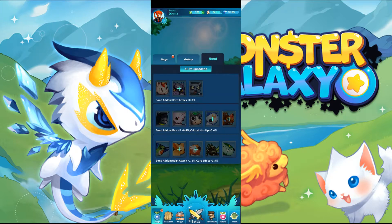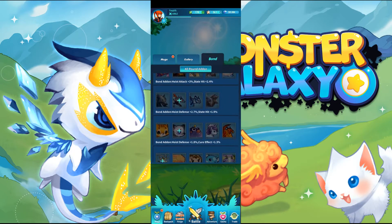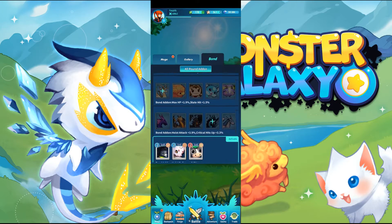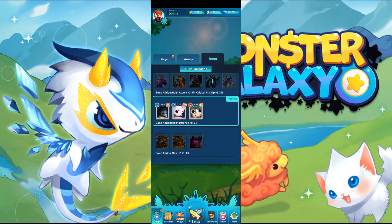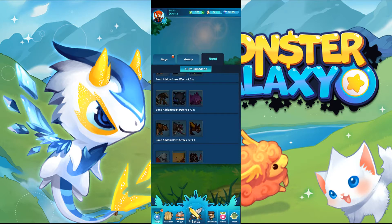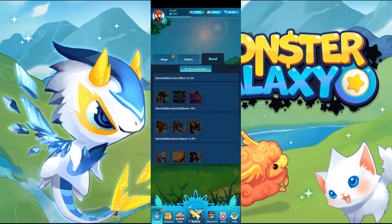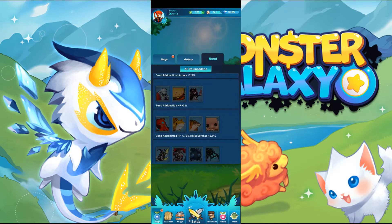Now, the bond section. You need specific MOGAs to create certain bonds. We've got loads of different bonds that you can make. Here's my active one with Dino, Lambo and Beefy — similarly, because I have no other MOGA. As you can see, bond add-on cure effect 2.2, bond add-on hoist defense 3%, hoist attack 2.9%. Different bonds do different things.